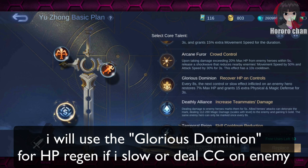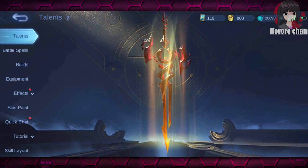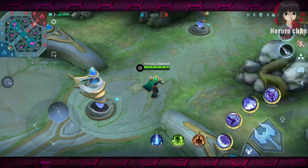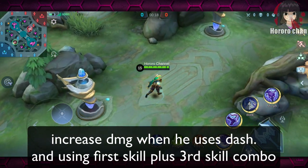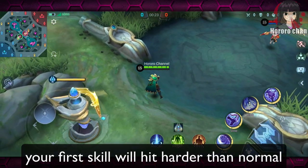I will use Glorious Dominion for HP origin when I slow or deal crowd control on an enemy. So this talent combination has damage, increased damage for each dash, and HP origin when you deal slow or crowd control. Increase damage when he uses dash — using first skill plus third skill combo, your first skill will hit harder than normal.